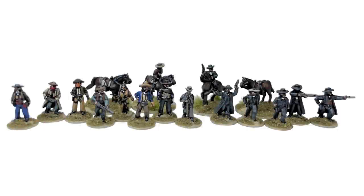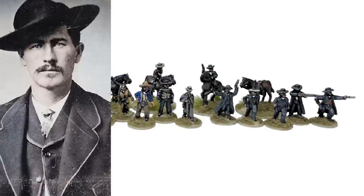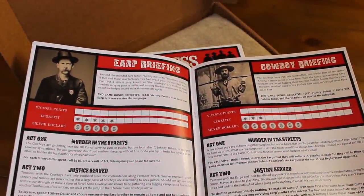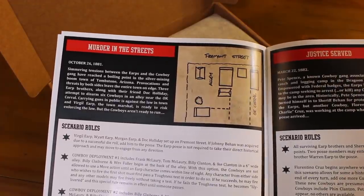The miniatures in your set include legends of the Old West like Wyatt Earp, Doc Holliday, Curly Bill, and Sheriff Johnny Behan. Our box set includes a scenario booklet that will let you and your friends write your own Tombstone story.